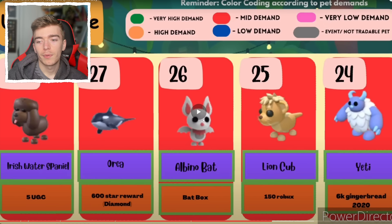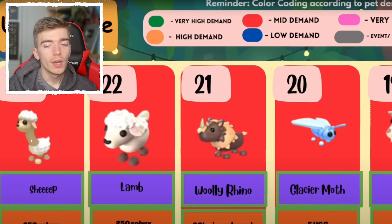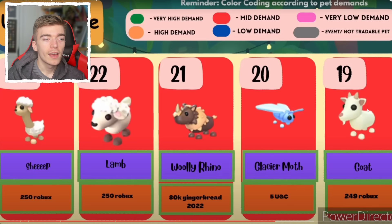The lion cub — I've also never seen a neon, but that was kind of added recently which makes sense. We have the sheep, shortly followed by the lamb. The lamb is more valuable than the sheep — which is a funny pet. I wish they'd do more meme pets. The glacier moth — this is a pet I don't have, I need it to complete my journal.